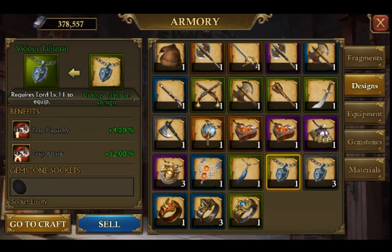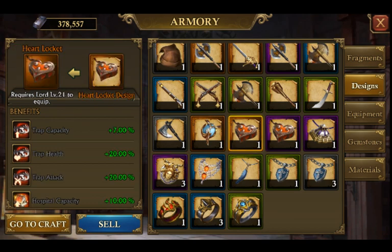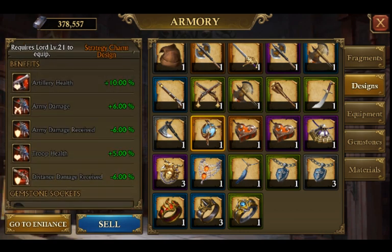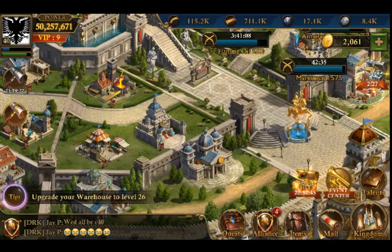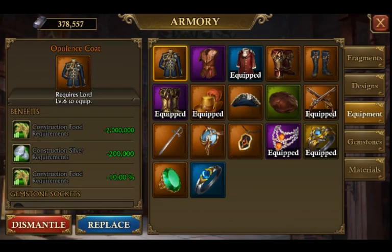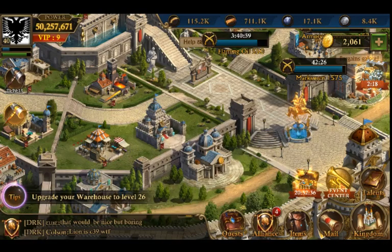Looking for strategy charms — doesn't look like you have too much in the way of what you could do. If you could possibly go up to the level 21 orange, that should be a relatively small upgrade. You could probably scrounge together the necessary pieces to do this. Looking forward, the rest is looking okay. You definitely want to start trying to work on getting those duelist designs — that will really help you for your level.